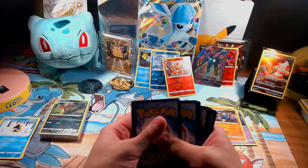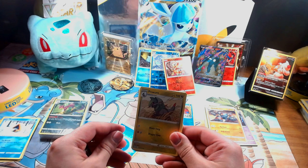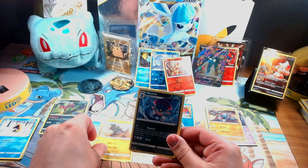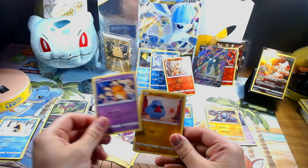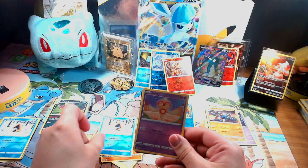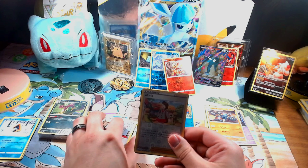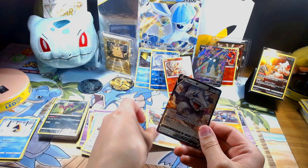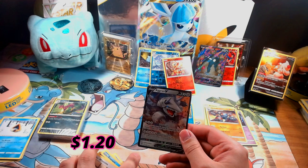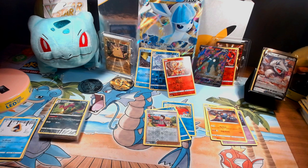Code card off to the side. We have a Water Energy, Froslass, Vullaby, Glameow, Dedenne, Nosepass, Snorunt, Baltoy, Minccino, a reverse holo Glorinha, and on the very end we have an Aggron V. Ask and you shall receive, I guess! Nice little pull here getting the Aggron. Not too bad of an opening.